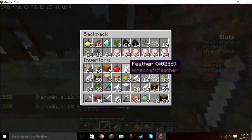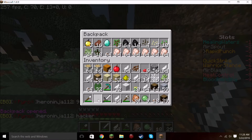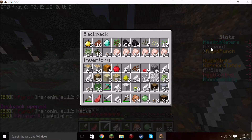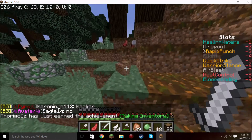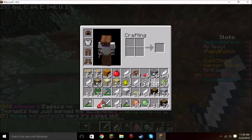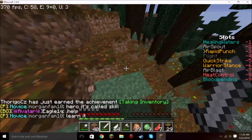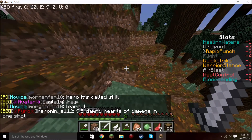Wait, why do I have melon seeds in my inventory? Let's put that up there. Lightning, hurry — we have 18 brown mushrooms sitting on the ground.